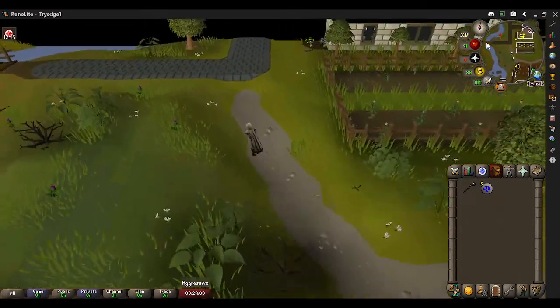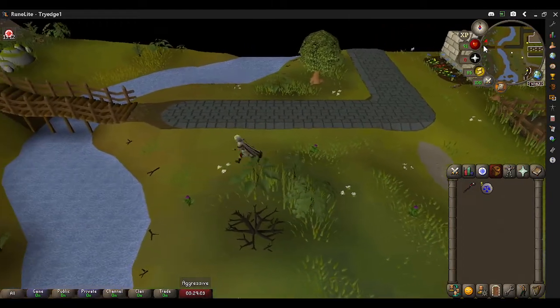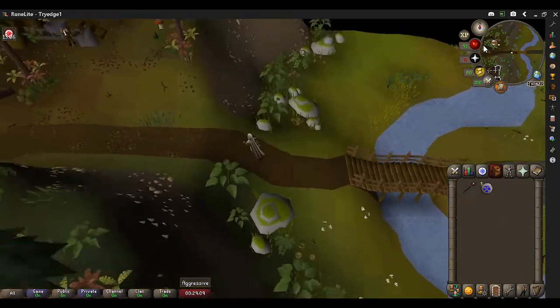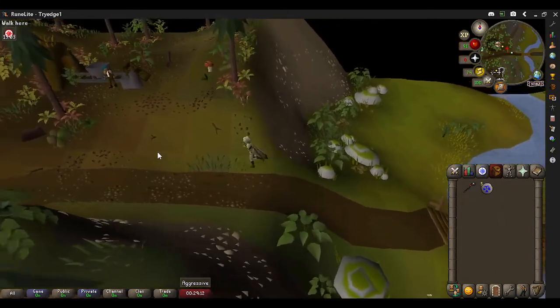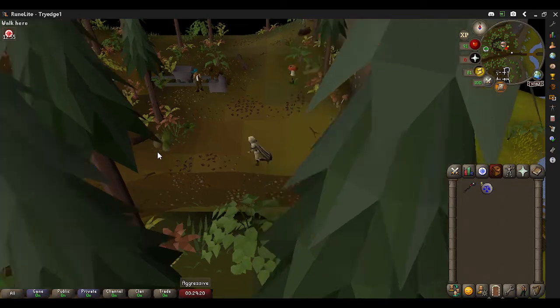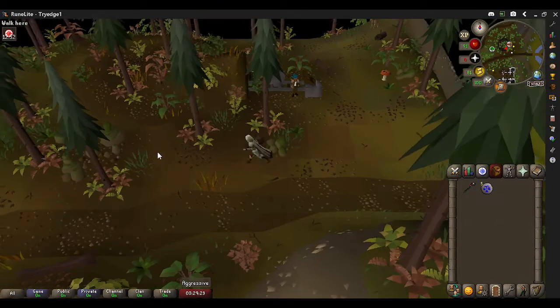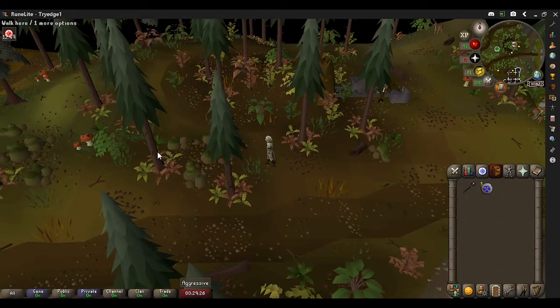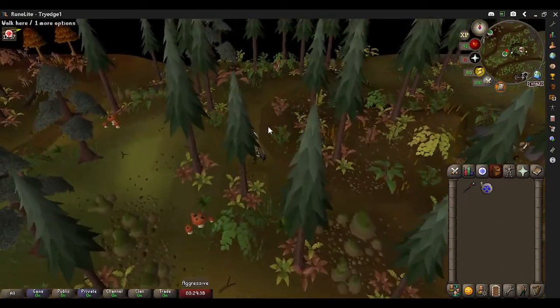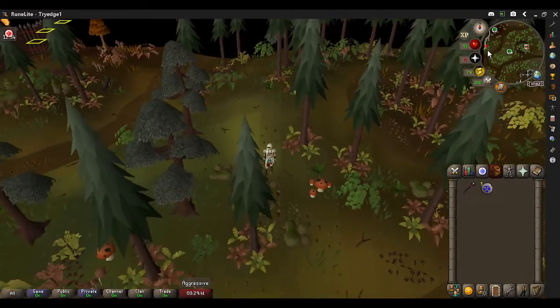If you are interested, I will be planning to rework pretty much most of the rooftop courses, making them as less click-intensive as possible. Meaning, if I click here, I may be able to line up the next agility course obstacle correctly so that I won't even have to move the mouse at all — making it somewhat AFK, depending on your peripheral vision. So you could, let's say, watch TV or Netflix.